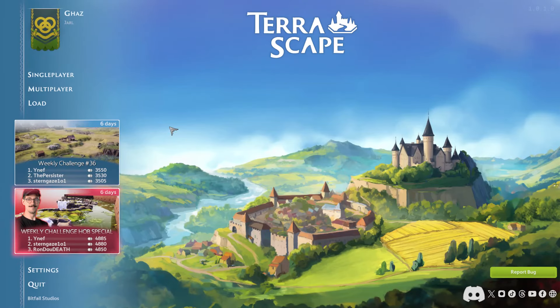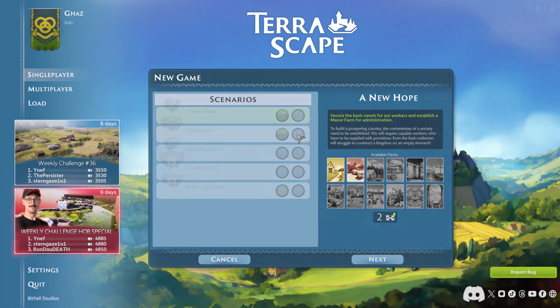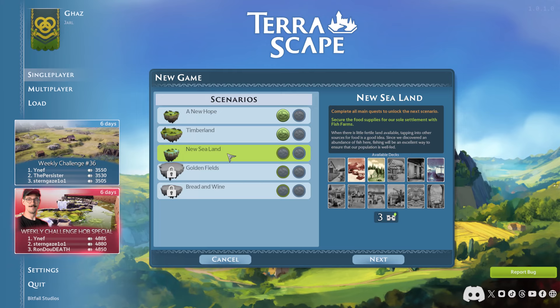We now return to TerraScape. Let's move on to the third scenario, New Sealand. There's little fertile land available, so tapping into other sources of food is a good idea. Since we discovered an abundance of fish, fishing will be an excellent way to ensure our population is well-fed.